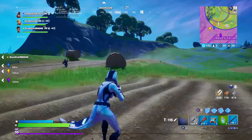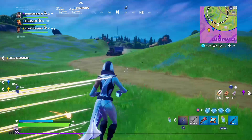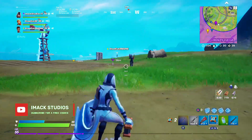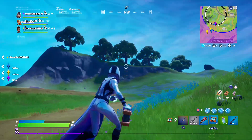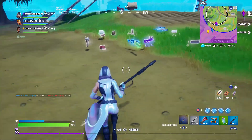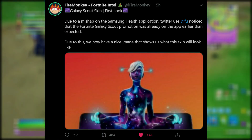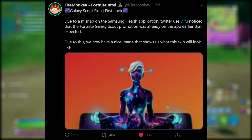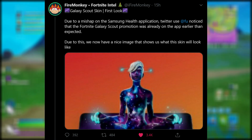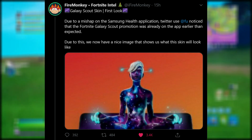So as I'm sure you guys know, we are getting a brand new Galaxy Cup in Fortnite. This is a Samsung exclusive tournament that allows people with the Samsung Galaxy device to get the new Galaxy Scout skin in the game. If we take a look at this tweet from FireMonkey, it says Galaxy Scout skin first look. Due to a mishap on the Samsung health application, a Twitter user noticed that the Fortnite Galaxy Scout promotion was already on the app earlier than expected.